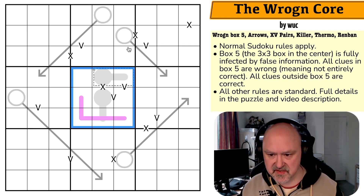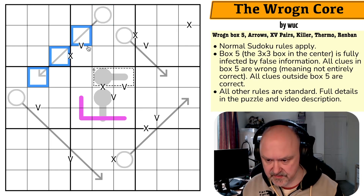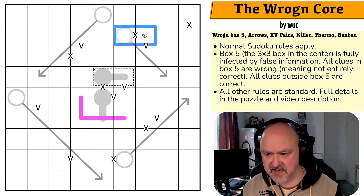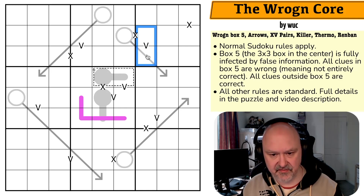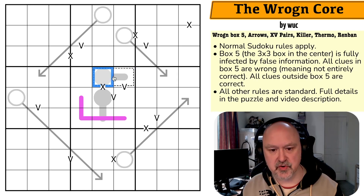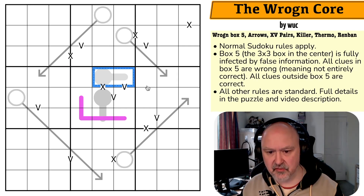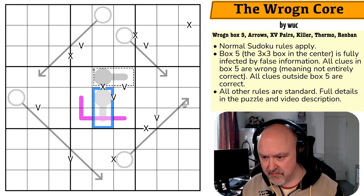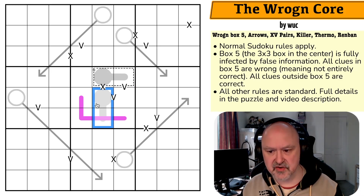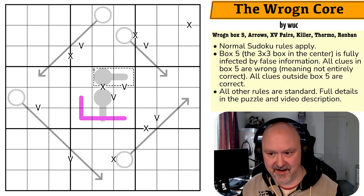For arrows, XV dominoes, killer cages, thermometers, and the magenta renban line, common rules apply. Arrows: digits along an arrow must sum to the number in the circle; digits may repeat if allowed. XV dominoes: cells separated by an X must sum to 10, a V to five — not all X's and V's are necessarily given. Killer cages: digits can't repeat and must sum to the value shown. Thermometers: digits are strictly increasing from bulb to tip — except in box five, probably not. Renban: digits must form a set of non-repeating consecutive digits in any order — again, not in box five.